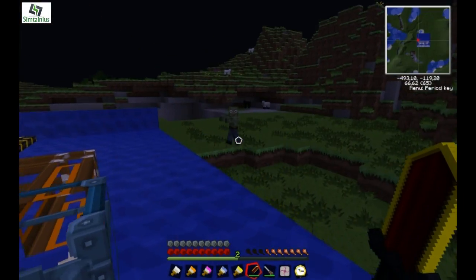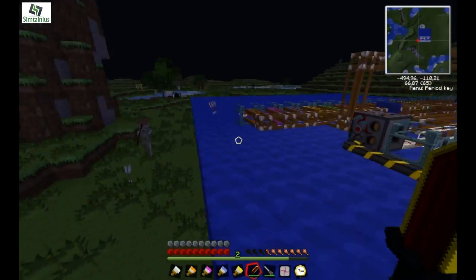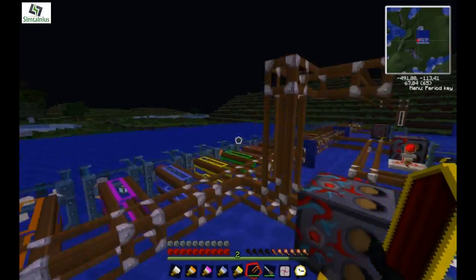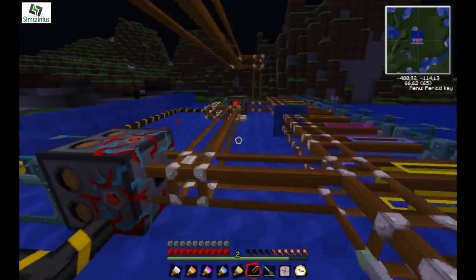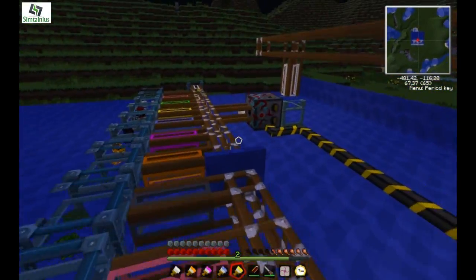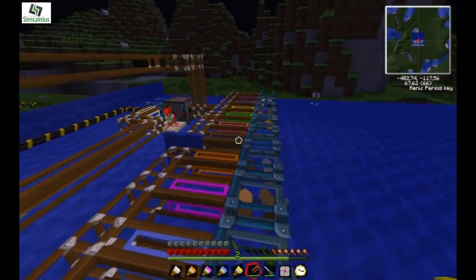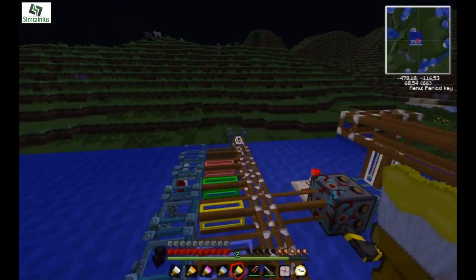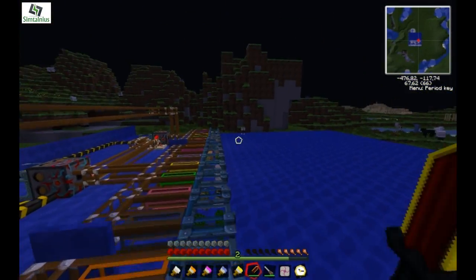I made one of these in single-player survival with no cheating, and it takes a lot of time but it's amazing. You can also incorporate furnaces, macerators, all that stuff — basically you send a route for different ores where they get macerated and then smelted afterwards, and then go into a chest where they're supposed to be, in order to make sure you have a chest for ingots instead of just ores.